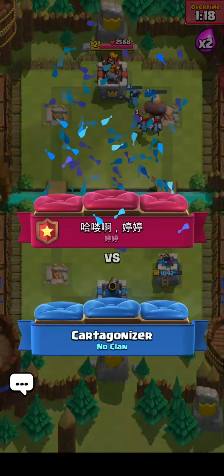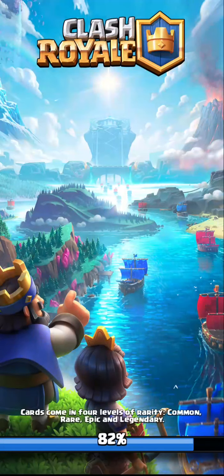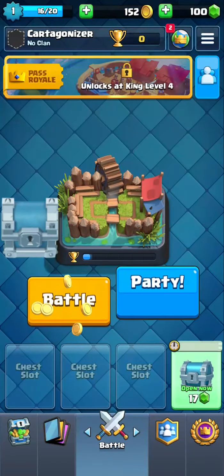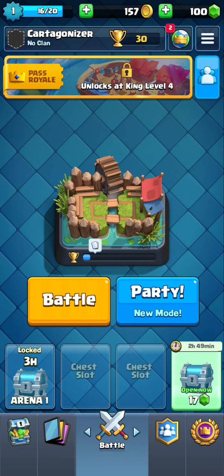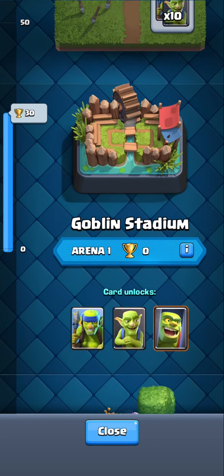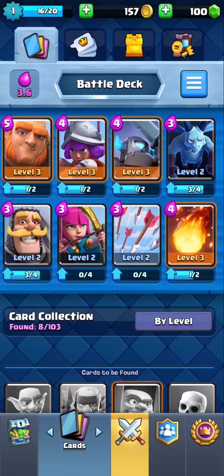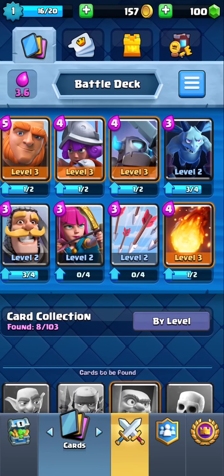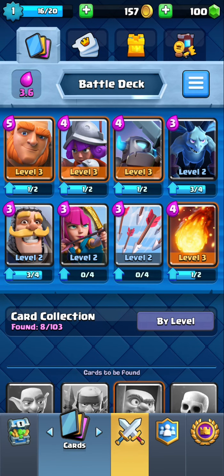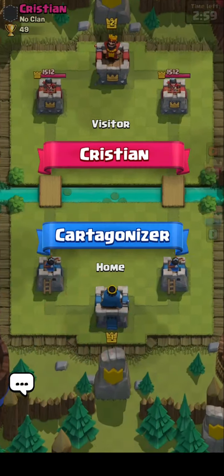Outplayed my friend there. That was a decently interesting match — it was just mechanically outplayed. Alright, here we go. Another silver chest — 30 trophies since we were even. We can get goblins and spear goblins here. I'll probably trade spear goblins out for my archers just to ease up a bit of cycle. Maybe I'll trade off minions — we'll see how this goes. Let's hop into our next match here.